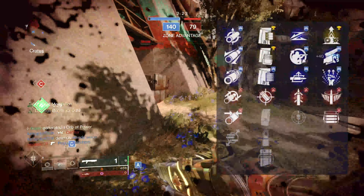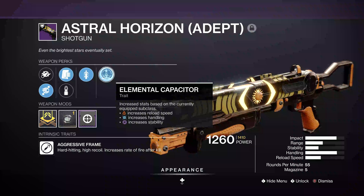We're going to take a look at some more gameplay clips here. The Astral Horizon, which you get from going flawless this week, drops as an adept version of the weapon, just meaning you can go up to 1410 light and you get a new adept mod as well. I've got Rifle Barrel and Smoothbore - I'm going to opt for Smoothbore - Appended Mag, Steady Rounds - I'm going to go for Appended Mag - Quick Draw, and Elemental Capacitor.